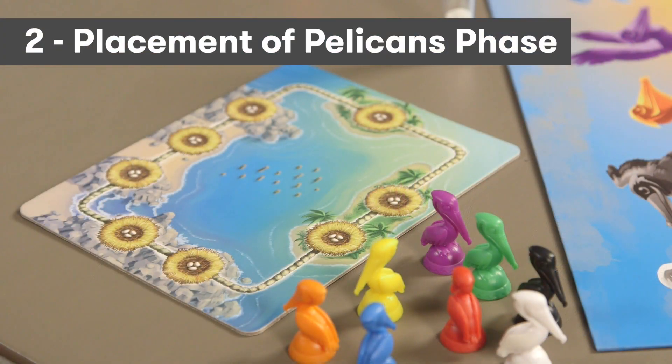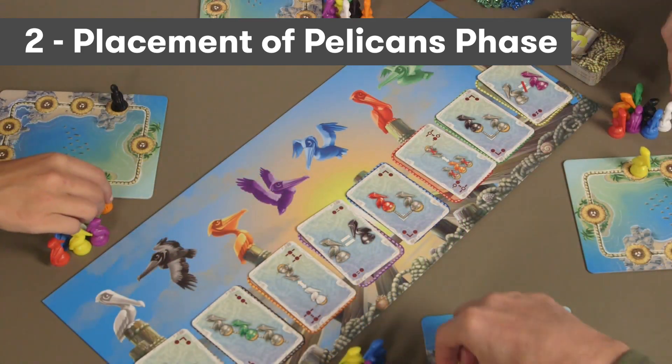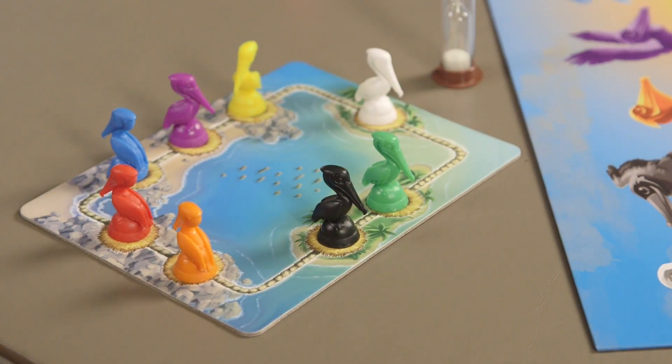In the Placement of the Pelicans phase, the starting player flips over the sand timer, and all players simultaneously place their pawns on the nests located on their own nesting boards before time runs out.